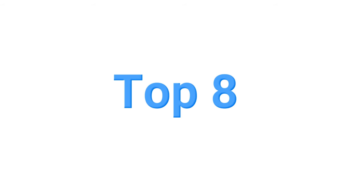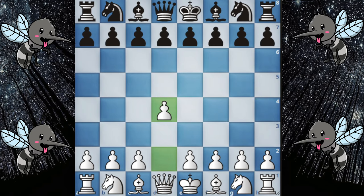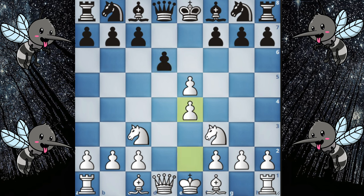Number 8 opening has a weird name known as the Mosquito Gambit. It starts with d4, and you will gambit your pawn with e5, and after d takes e5 you will play queen to h4, which is the Mosquito Gambit. It is one of the worst gambits to play in chess because black will have a completely losing position, but again you have one life — why not risk it.